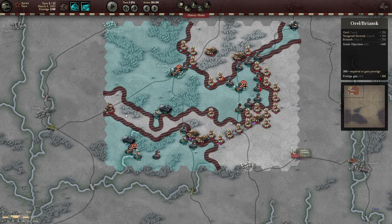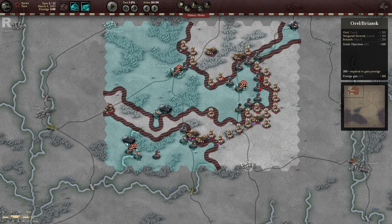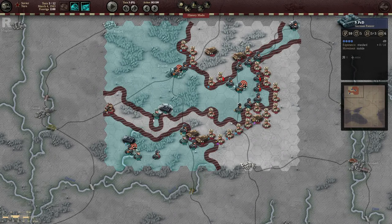It is important to note at this point that with this supply source captured, the next turn they will still be supplied and able to attack. After that they will then be fully out of supply, and on the third out-of-supply turn that each unit is involved in, they will be completely suppressed, and any unit can destroy them.